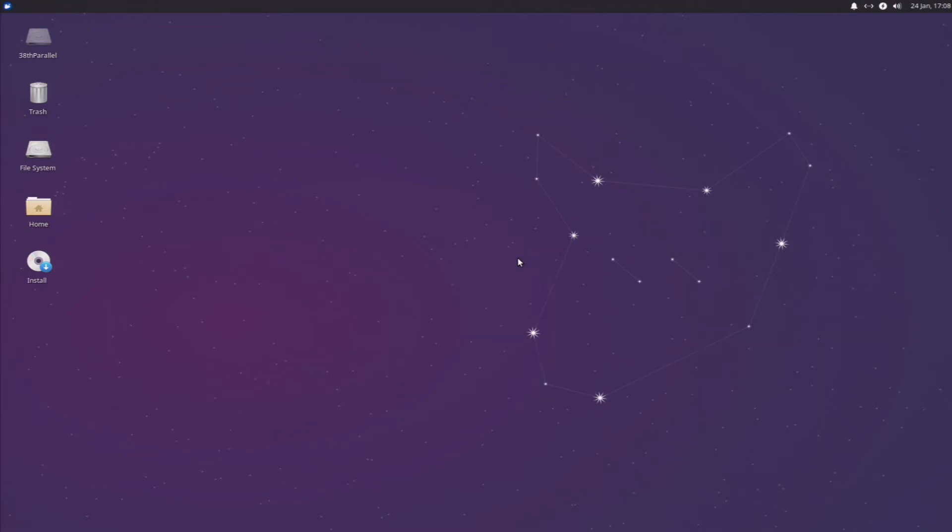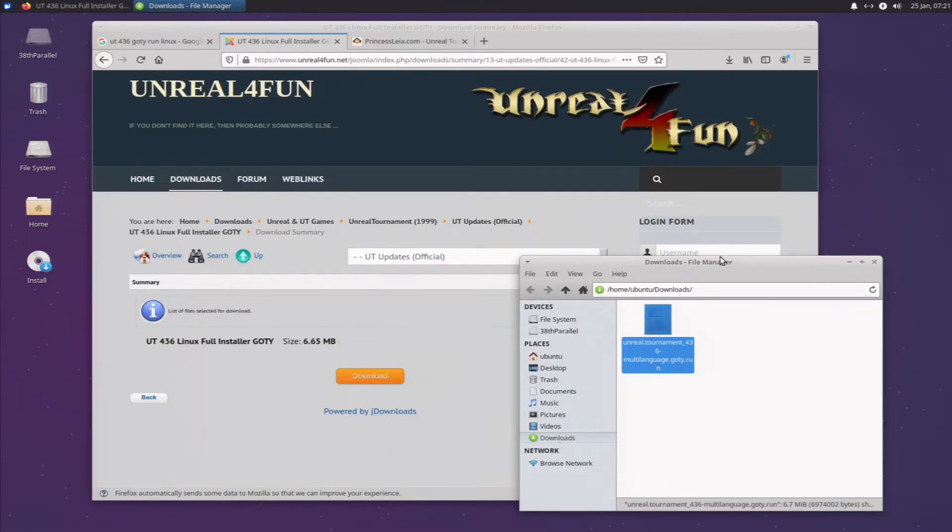Hi all and welcome back to Red Star OS. This time I'm in an Ubuntu Live CD, so I can download the Linux installer for Unreal Tournament Game of the Year Edition. As far as I know, this script is unmodified from the year 2000. I don't want to risk using a flash drive or anything like that, or wasting a CDR, so we're going to do it this way.